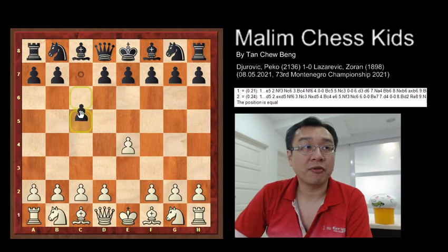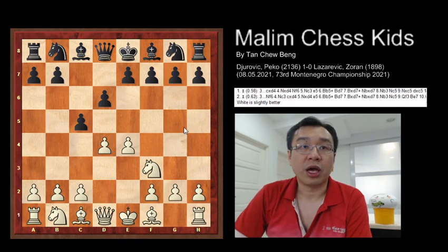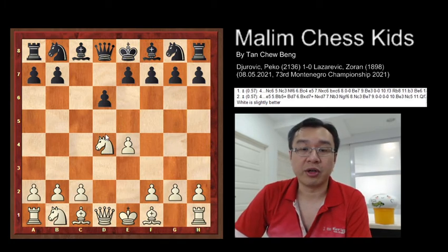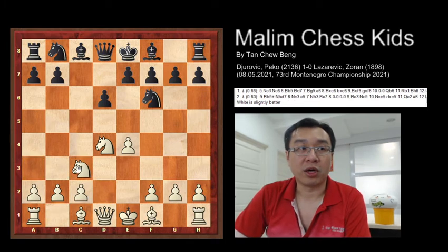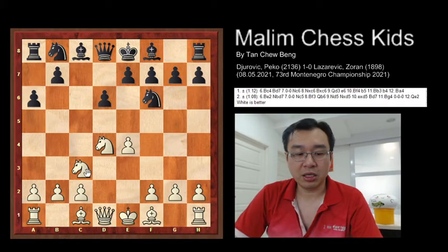The game starts with pawn to e4, c5, knight f3, d6, then white plays d4 — this is the Sicilian Defense. Black captured the pawn and the knight recaptured, giving white a very strong knight in the center. Black then developed with knight to f6, white continued knight to c3, and black played a6 to prevent the knight from going to b5.